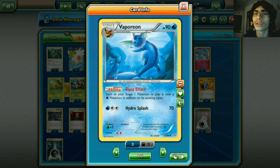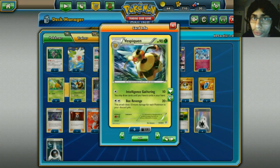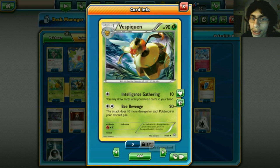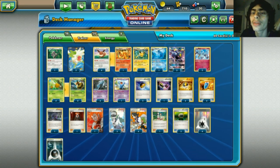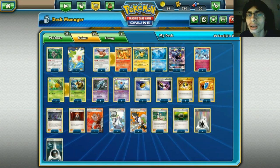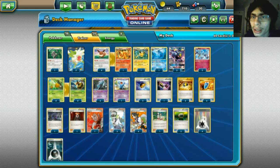Being a Stage 1 means you can run other Eeveelutions: Jolteon to target Eels and Lugias, Vaporeon to target Volcanion, and Flareon - if you run into Lurantis, which is popular right now, you can hit for weakness. Vespaquen does Bee Revenge - 20 plus 10 damage for each Pokemon in your discard pile. Without Battle Compressor it's not as good, but we can still make it work.